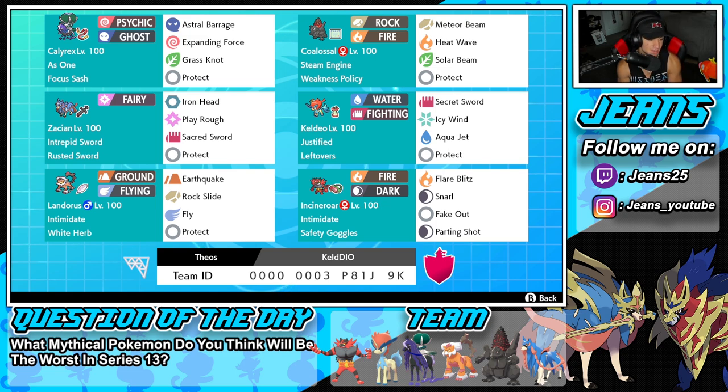Bottom left-hand corner is going to be Intimidate Landorus with the White Herb as its item. It's rocking Earthquake and Fly for its two STAB moves, Rock Slide for coverage, and Protect for its final move. Final Pokemon is going to be Incineroar — Intimidate, Safety Goggles as its item and ability, and we've got Flare Blitz, Snarl, Fake Out, and Parting Shot.